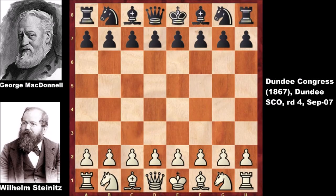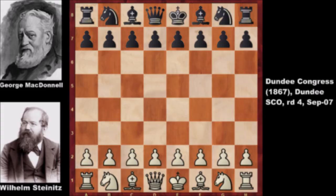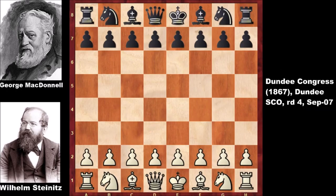Hello everyone, let's check out another exciting chess game from the history of chess. In this game, White is Wilhelm Steinitz and his opponent is George McDonald, a respected chess hunter and chess player. This game was played in the Dundee Chess Congress in 1867. Let's check out how this game went — Wilhelm Steinitz starts with e4.